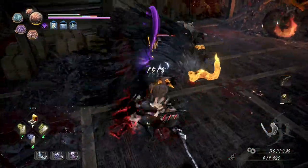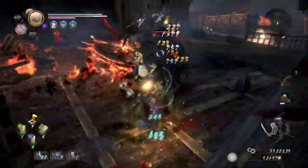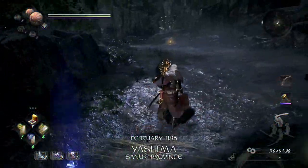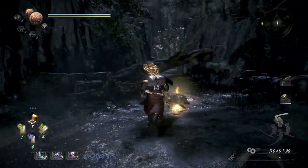Forget farming for crafting materials so that you can make your own — just go to the first mission in the DLC and turn around to look behind you. There is a whetstone right there. Then you can use a Divine Branch Fragment to port back to the map and launch the mission again.